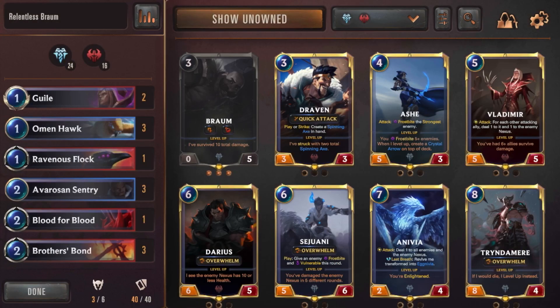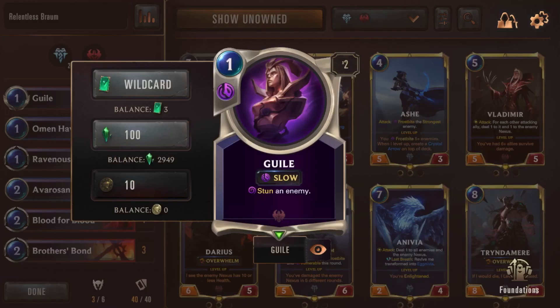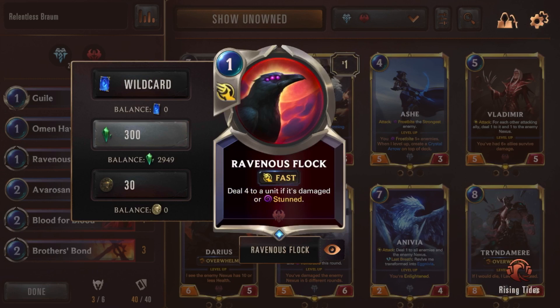Now let's get into the cards I added. The first cards I added were Guile — I'm not really liking it and might take it out. They're more filler cards while testing. I haven't really needed to use them, but I don't have replacements yet, so they're kind of just there for the early game when I don't have units to guard against what they have. I also put in Ravenous Flock for the same reason — filler — but it works very well with Guile in the early game.